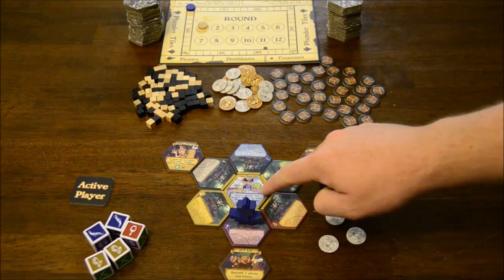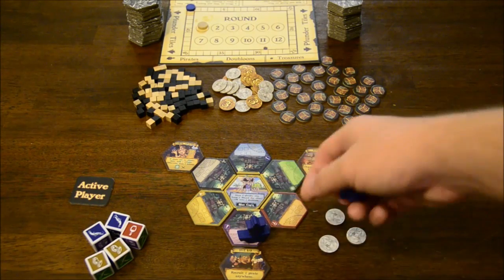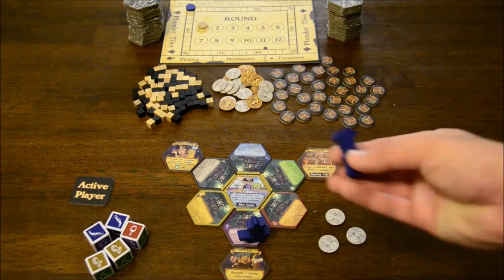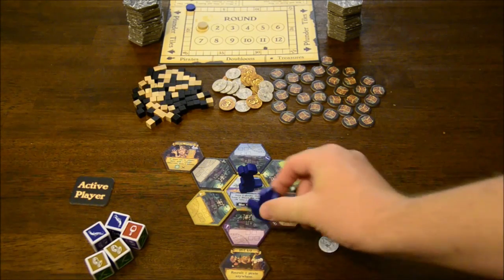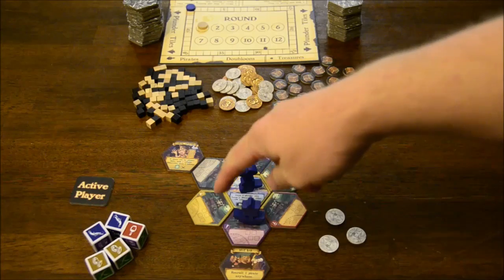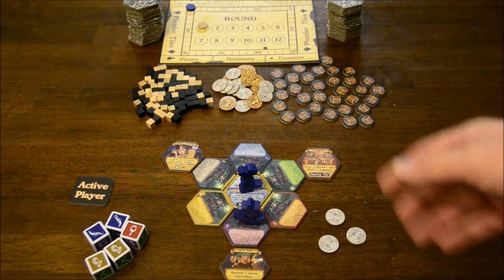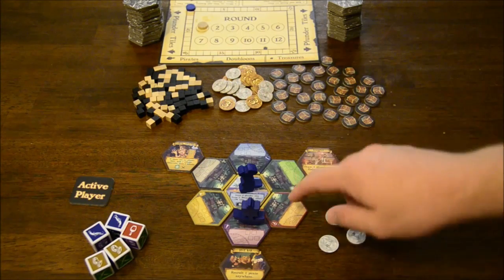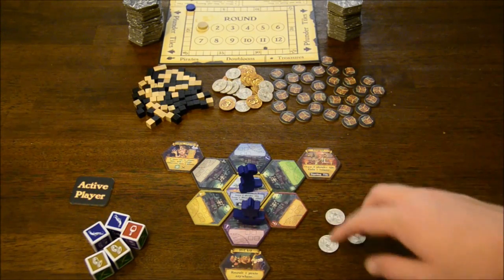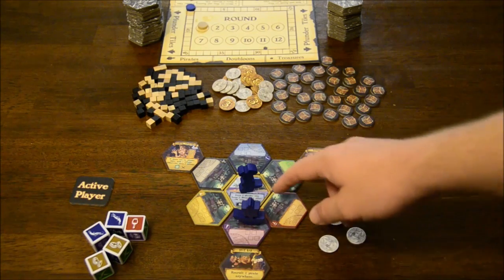You're gonna have a starting tile in the center that has the name and color of your captain. This is the blue captain and you'll have the captain miniature which you start on that tile. You're gonna have your pirate ship which will be on the tile underneath it. Every player is gonna have the six tiles of the six different colors that also match up to the colors on the engraved dice here, arranged around your center tile.